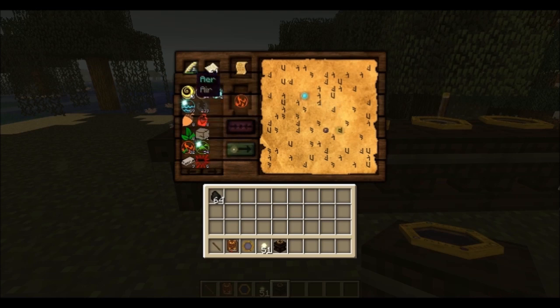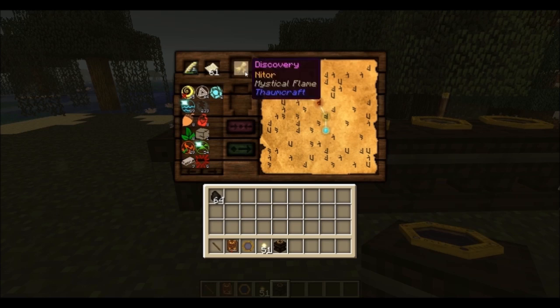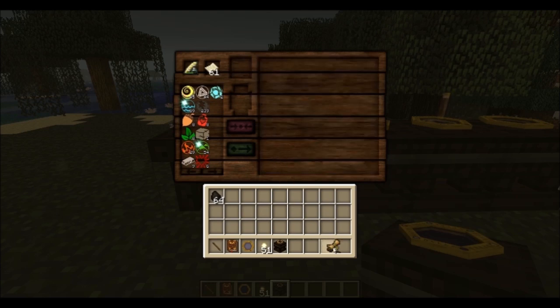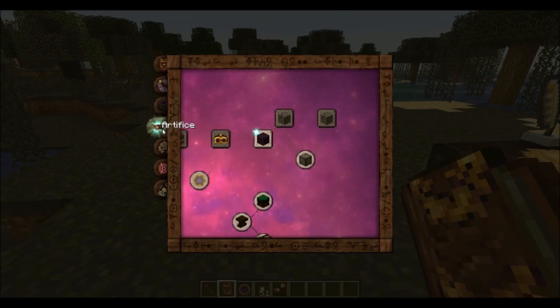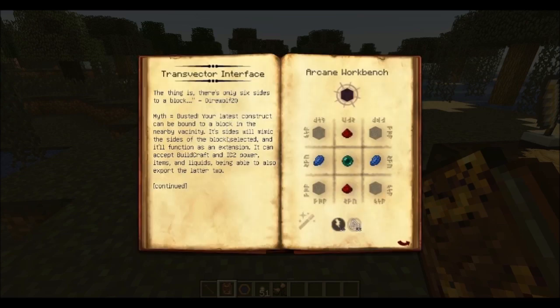The connection points cannot be more than one space apart from each other for it to work. Once you manage to connect all the necessary symbols, you win the research. Beware that doing so will use up your scribing tools, which by the way you can refill by combining it in a crafting grid with an ink sac. When you have discovered something new, the respective tab in your Thaumonomicon will be highlighted and it's convenient for you to look up what it is all about.